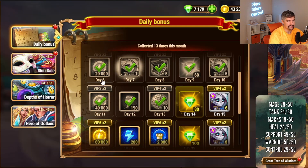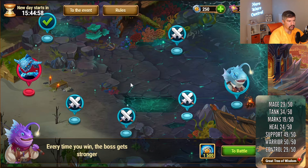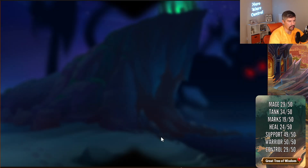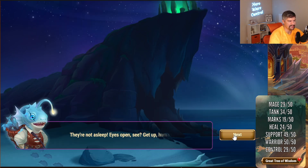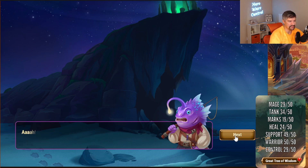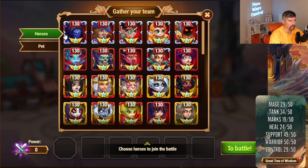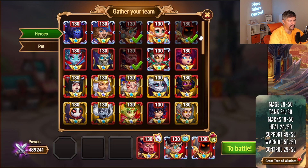The basic gameplay loop is like this: you do these tasks, collect the wicked journals, go in here and do these little fights to battle. You check out the little story — basically they're trying to awaken a deep sea monster and eventually you're going to have to fight it. I'm just going to click through this so you guys can do that on your own. We're going to throw in LOL Ash with Astaroth instead of Nebula.